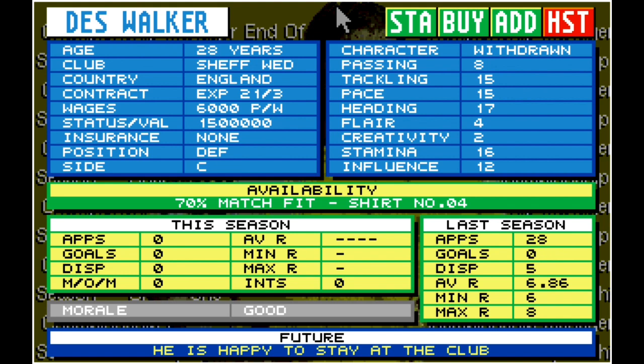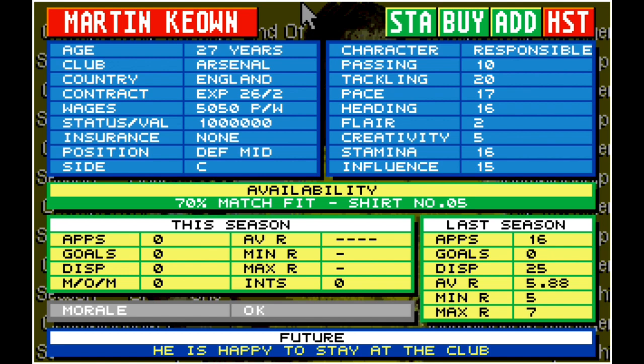Des Walker. We're starting off at 5th place with Des Walker. He's 28 years old and plays over at Sheffield Wednesday. He is a sole centre-back on the game. Des Walker has had an illustrious career back in the early 90s. Looking through his stats, his stamina is 16, heading 17, pace 15, tackling 15. He's got a withdrawn character, so you should be quite happy knowing he's not going to be one for rash challenges. Des has ended up 5th on my top 5 list.